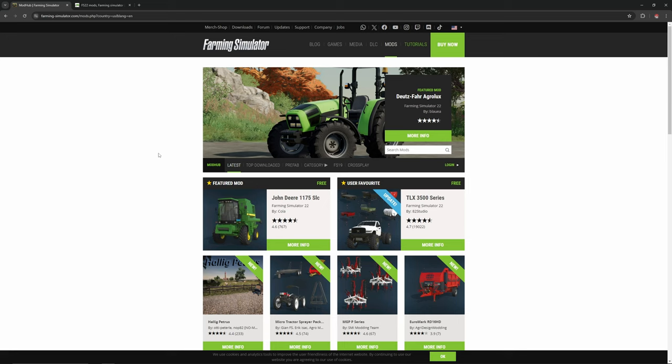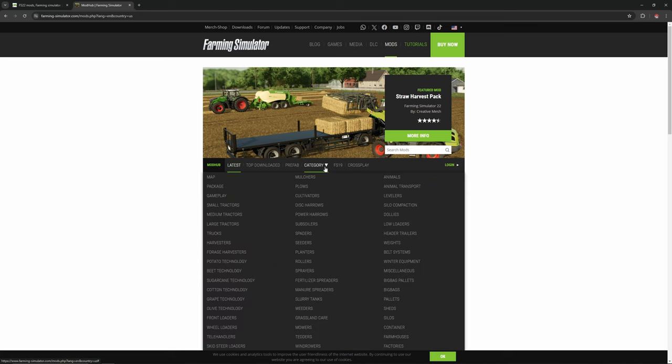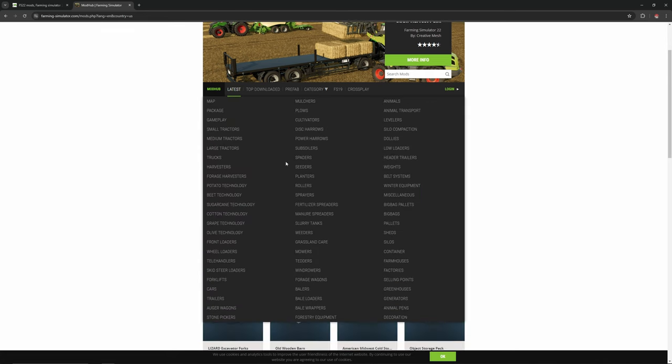The other way you can get mods is to find them on the web. One of the best places to start is the official Farming Simulator website. Just head over to farming-simulator.com and click on the Mods section. Here you can browse through a variety of mods, and they're categorized much like they are in the mod hub in-game.